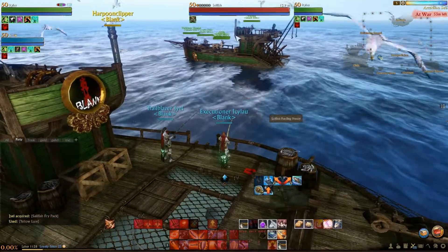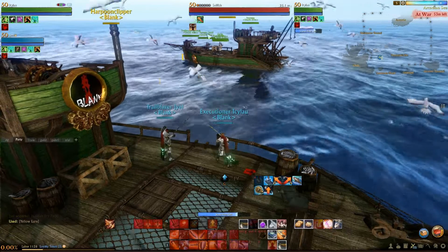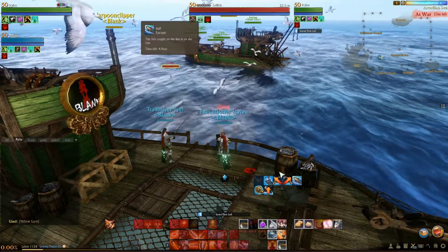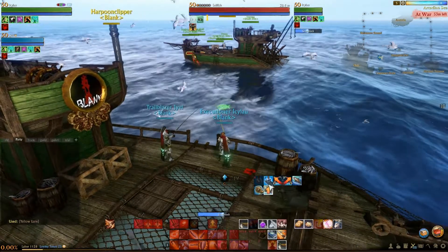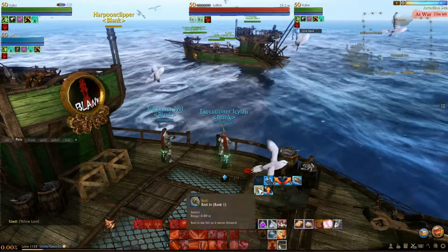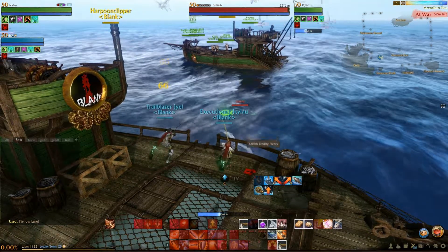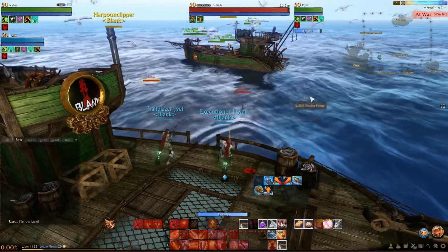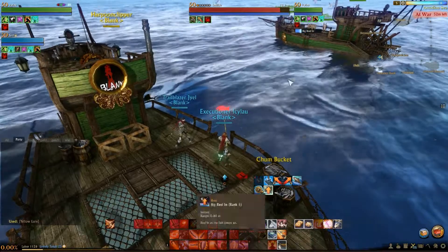Now I finally have something on the line. The first thing that happens is you're going to get your target come up. The next thing you need to do is look at the buffs that appear on the side here. Depending on what buff comes up, you have to use exactly the same one down here to match it. Every skill being placed here, I'm just matching it down here as well.